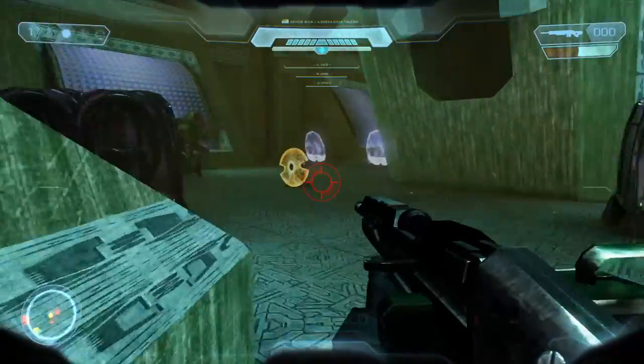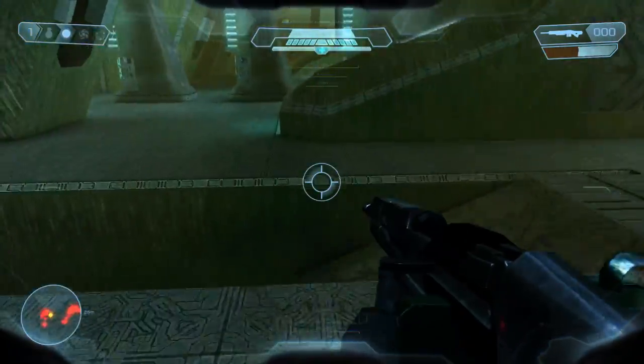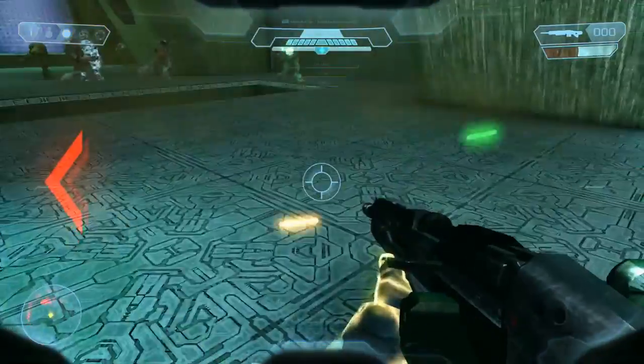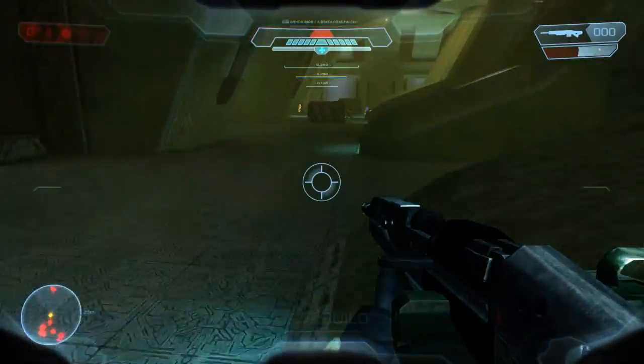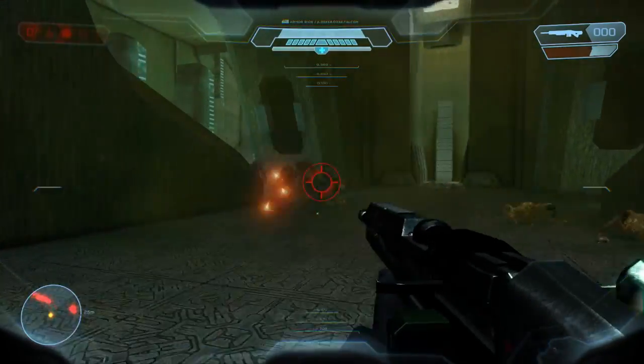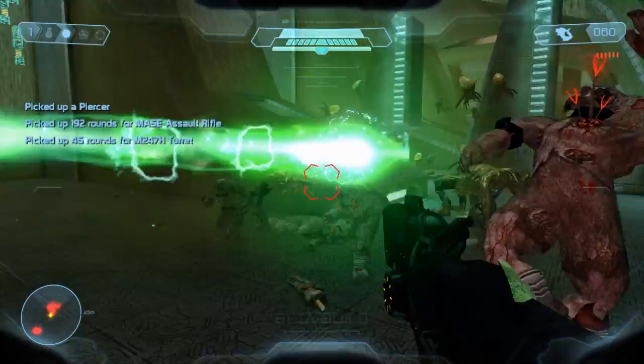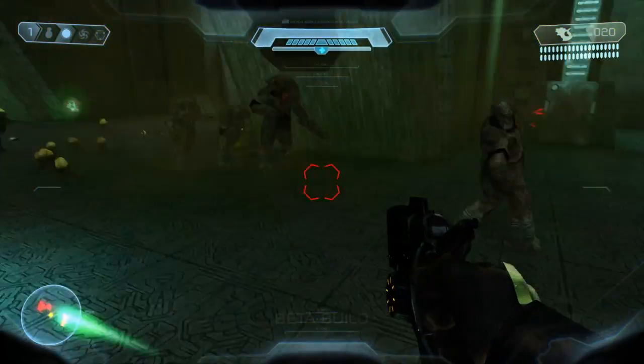The AI has been bumped up significantly. I played on Normal and it wasn't like the Normal I know when playing Halo — this stuff was hard, like playing on Heroic or even Legendary at some points. Trying to shoot down an Elite, these guys are ducking and diving so much it's actually really hard to hit them. They also add more characters on screen. The campaigns play a lot harder — they have Normal, Heroic, Legendary, and Noble difficulty. To do any higher difficulty, you'd need to be a well-versed player to get through without pulling your hair out. This is probably the most difficult Halo campaign you can make.